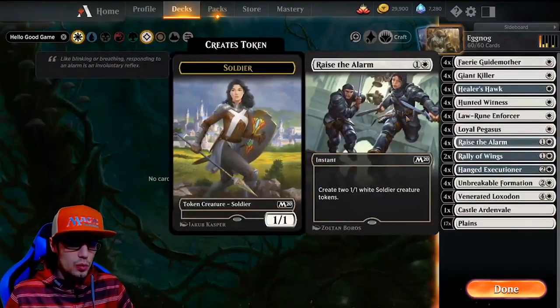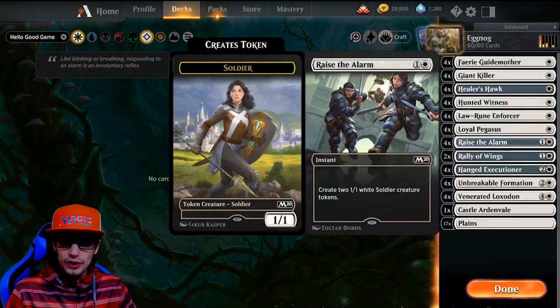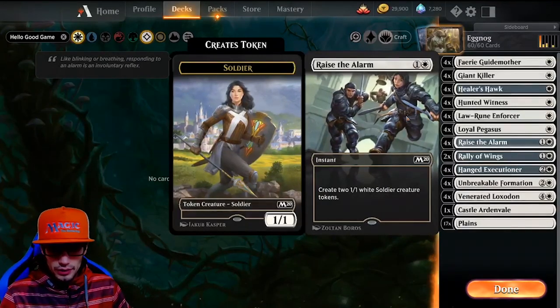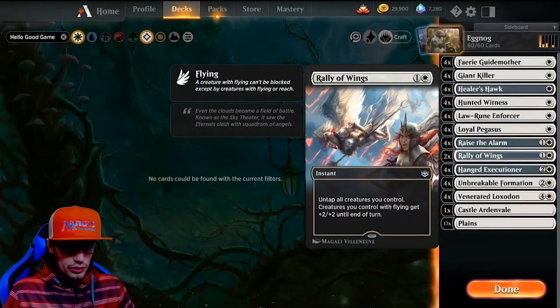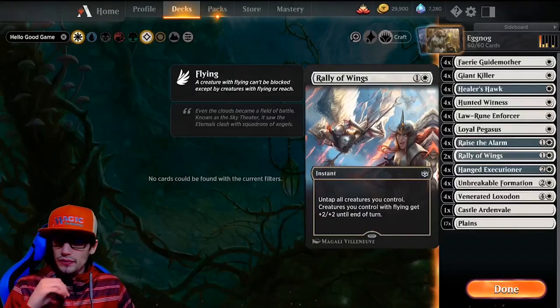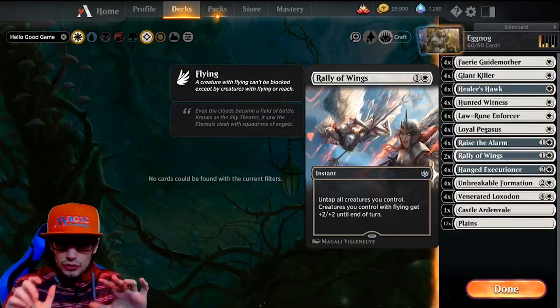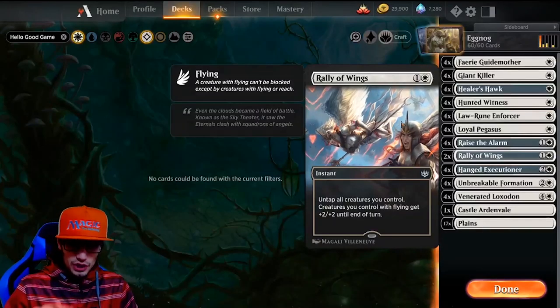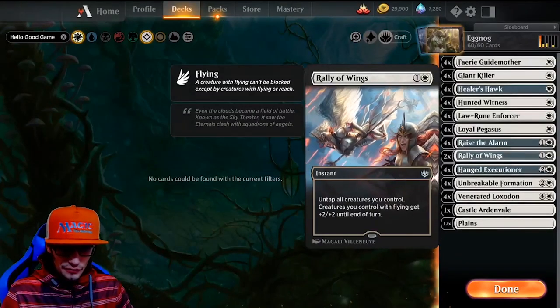Raise the Alarm: create 2 1/1 white creature tokens. This is really good because it's an instant — you can cast it at the end of your opponent's turn. We have Rally of Wings times 2: untap all creatures you control, and creatures you control with flying get plus 2 plus 2 until end of turn. This is really nice if you've attacked and you're tapped, and now he's going to attack on you — you can untap, block where he wasn't expecting it, and get some removal on his creatures.